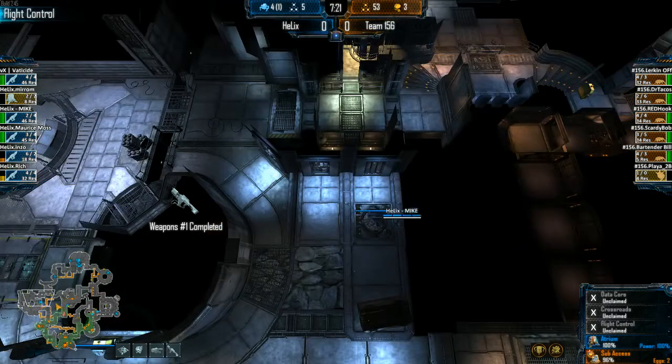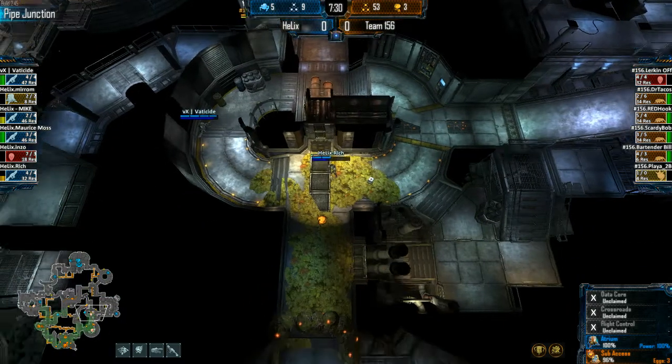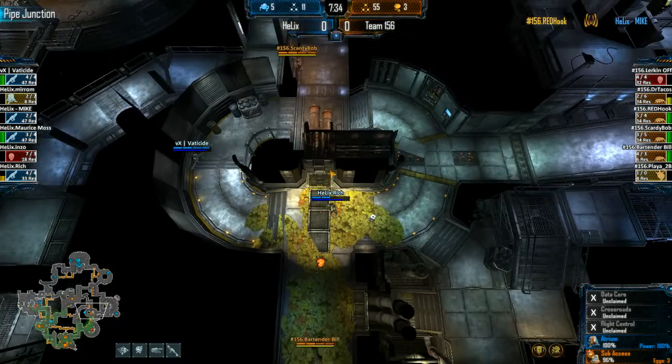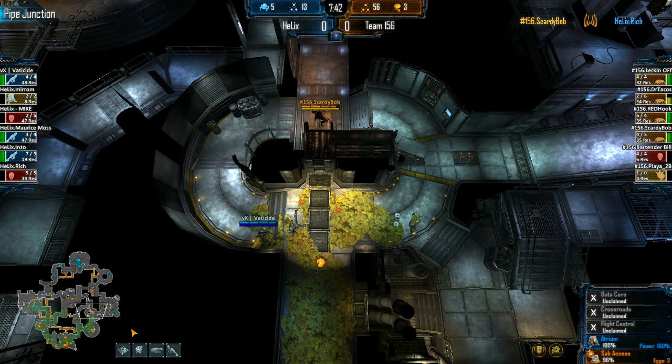Marines still on 4, going on 5 with Flight Control being built. Turning quickly into a 2-3 pressure, now 2-2 with Enzo down. Just shooting the Harvester all the way from Pipeline while Vatiside covers Rich. Some great shooting by Rich and Vatiside, getting a nice assist. But Scaredybob picks off Rich on his own.